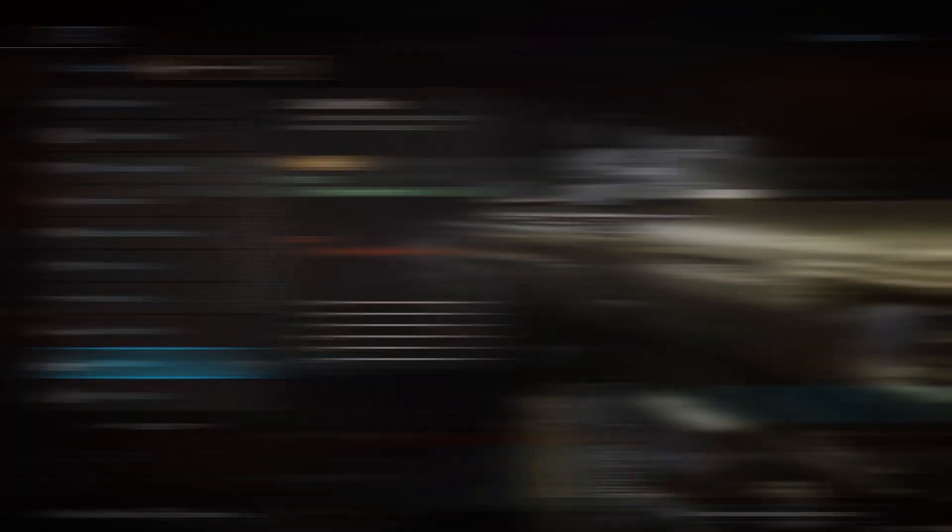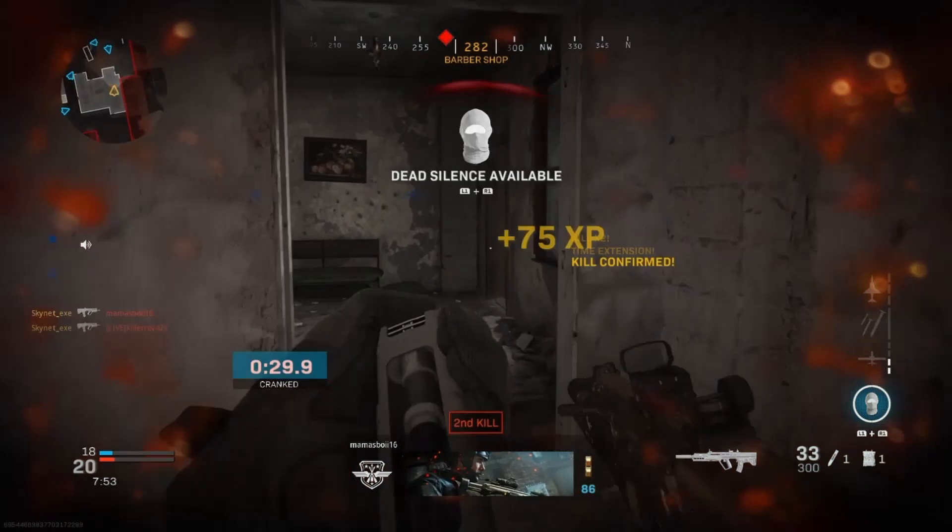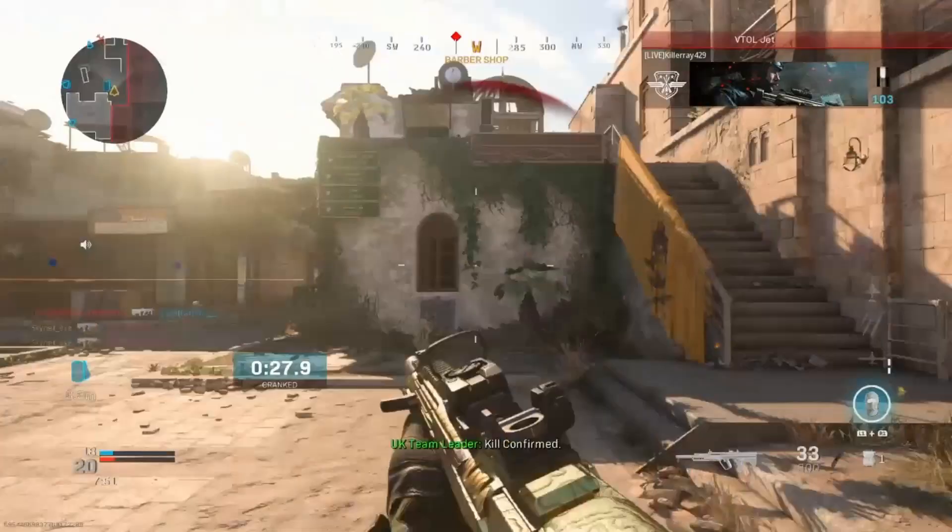For the last attachment you want to slap on an optic. I find that using the GI Mini Reflex is one of the best optics in the game, giving you a great field of view and good precision aiming.